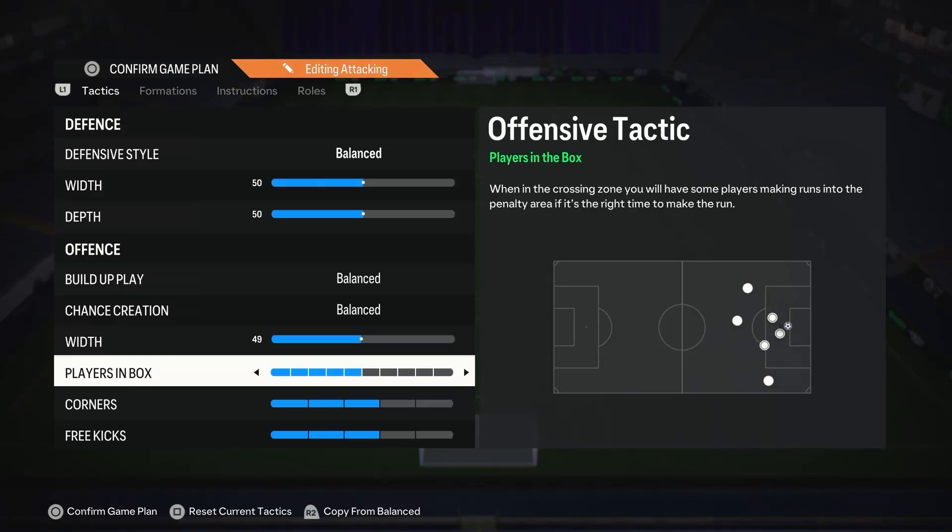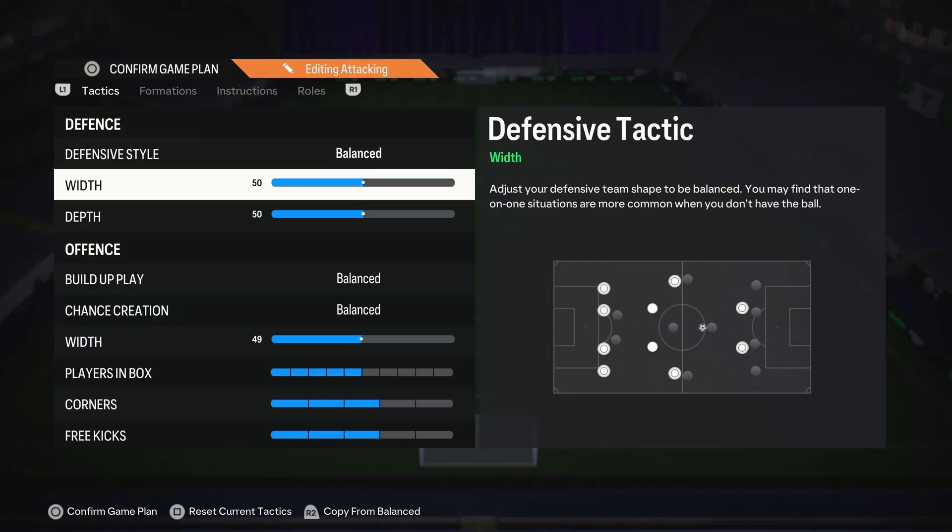In today's video I'm going to be going over the best possible custom tactics on EAFC 24 and just like last year it is a 4-3-2-1.